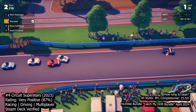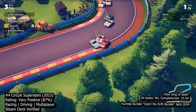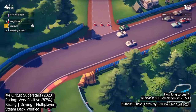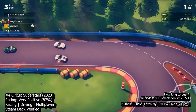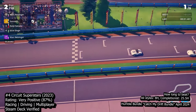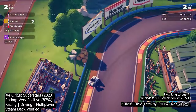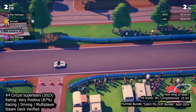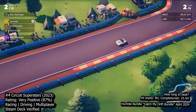At number 4 we have Circuit Superstars. Circuit Superstars revs onto the racing scene, offering a delightful blend of arcade racing and simulation depth that sets it apart from the pack. This isometric racer brings genuine sim racing chops to the table, delivering a racing experience that feels both accessible and rewarding. From the moment you hit the track, Circuit Superstars impresses with its intuitive controls and subtle handling nuances. Whether you're a seasoned veteran or a newcomer to the genre, you'll find yourself quickly immersed in the adrenaline-filled action. The game's adorable little vehicles may look cute, but don't let their appearance fool you — they pack a punch when it comes to racing performance.